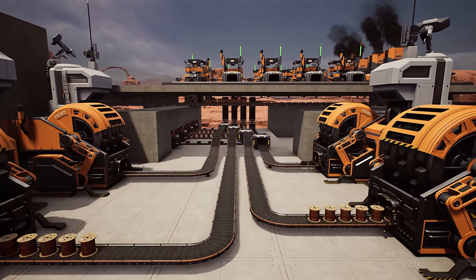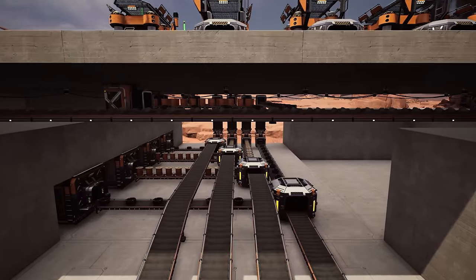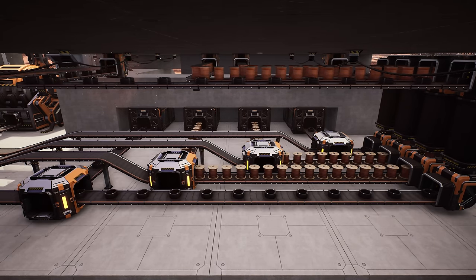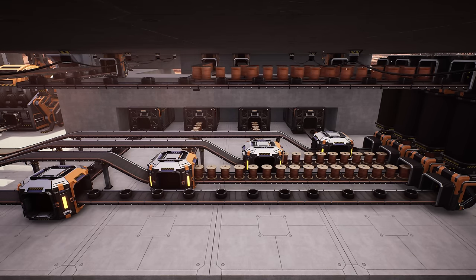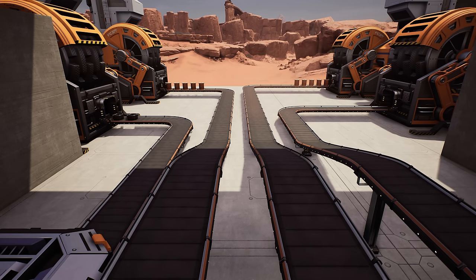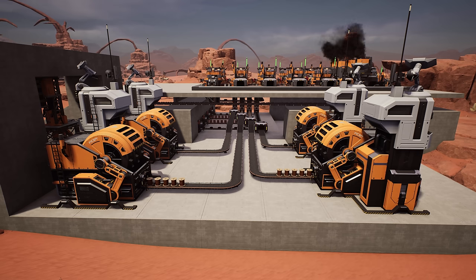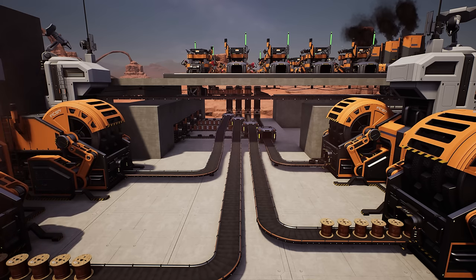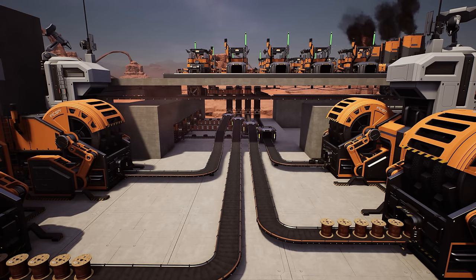We now have things moving. The cables and wires are coming down and the smart splitters are diverting where they need to go. When the storage gets full they overflow down the belts into the resource sinks. This is actually the first facility where we're having full automation with nothing backing up — that's the sink's purpose, and it gives us coupons which we're going to need. If you want to watch the build belt by belt, go over to my second channel to see the full VOD from the live stream.